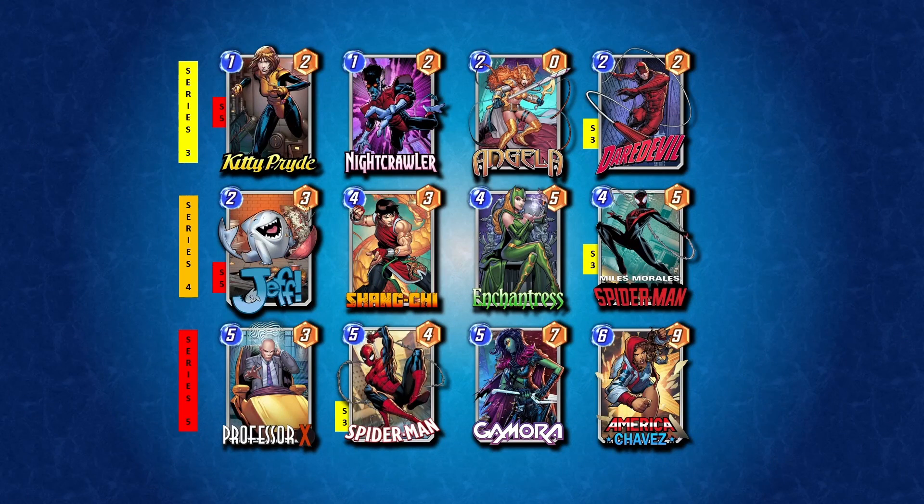Here is the TLSG Kitty Pride control deck list. The first thing to notice is that this deck is actually pretty cheap. It only has three Series 3 cards in Daredevil, Spider-Man, and Spider-Man Miles Morales, and two Series 5 cards in Kitty Pride and Jeff. Most people were given Kitty Pride for free, and a lot of people have Jeff because he's a really good card.